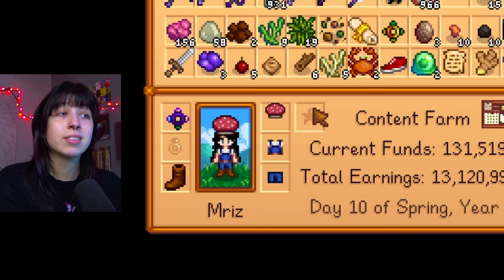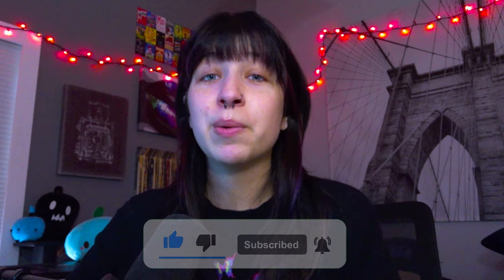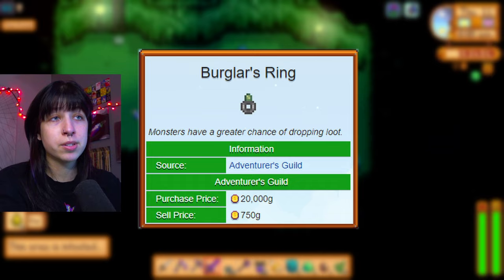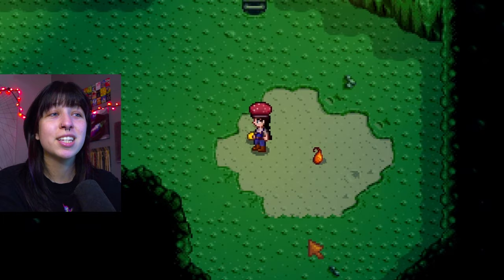But first, we have to find frog eggs. To find the frog eggs, you're kind of at the whims of the frog distribution system — may the odds be ever in your favor. Basically, you need to go slay some enemies and hope that one of them drops a frog egg. I suggest using monster musk to double enemies in the mines and putting on a burglar ring to double the loot from monster drops. You get the burglar ring from completing the dust sprite monster slayer goal. Once you receive that frog egg, all you have to do is pop it in your trinket slot, and there you go — you've got yourself a little companion frog that will now follow you around.